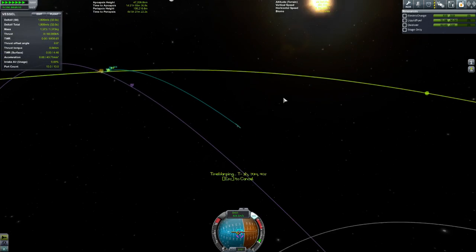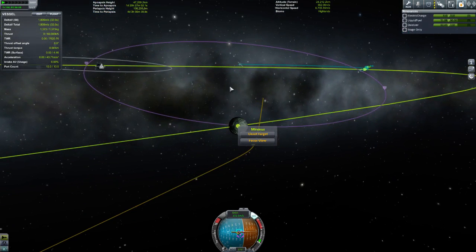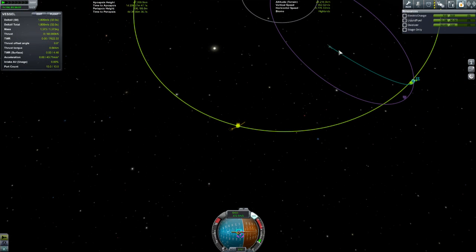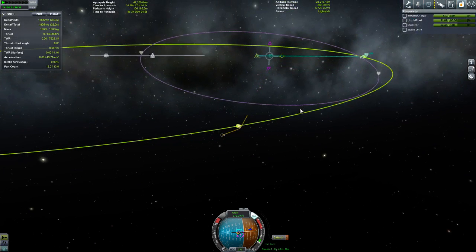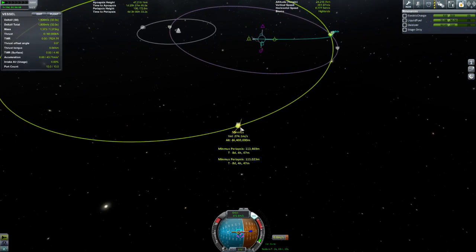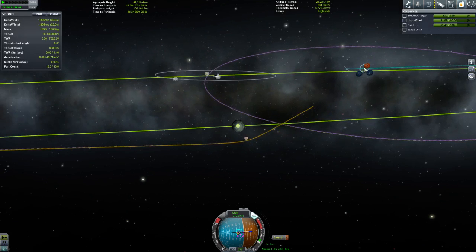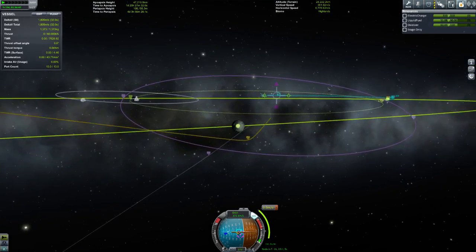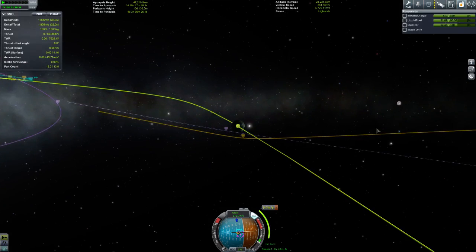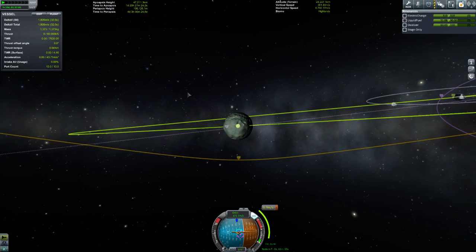We'll do a little manoeuvre to see if we can get a better approach. You can see we're coming in quite polar, so we want to correct that. I want to flip it onto the other side of the planet too. So I'm focused on Minmus — I've set my manoeuvre for my course. I'm setting it as early as I can, not while I'm in the sphere of influence. I want to lift this orbit onto the other side of the planet.